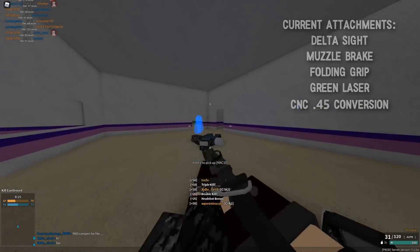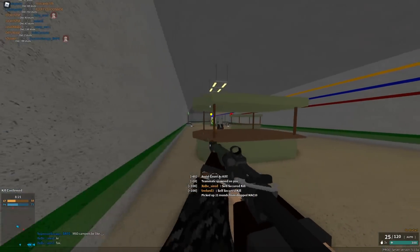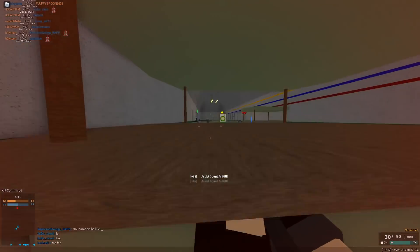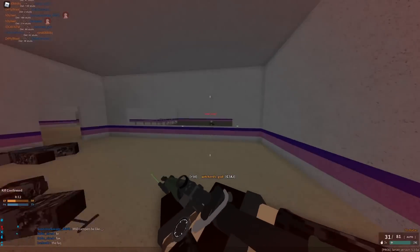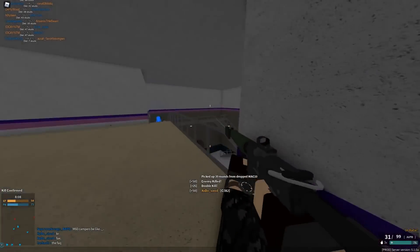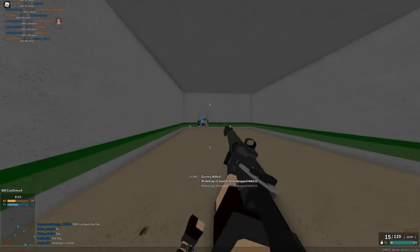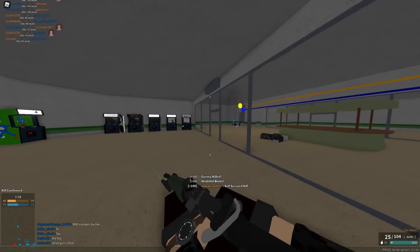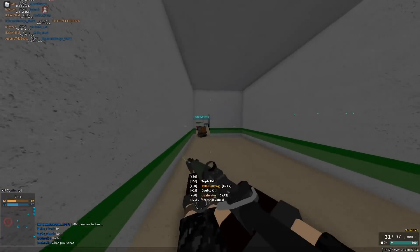Now where the gun takes a questionable turn is when we put on the new ammo attachment — the CNC .45 conversion ammo. I'm not sure if this is only for the C7A2, please feel free to correct me in the comments, but this is where things get really bad. When the hollow point rework first came out, I put up a lot of discussion about the MP10 — having hollow point where that gun was able to three-shot anywhere up to 70 studs. I considered it pretty busted, and I believe it eventually got changed. Now with the C7A2, this issue comes into play again — but let's list the stats and you guys can form your own opinion.